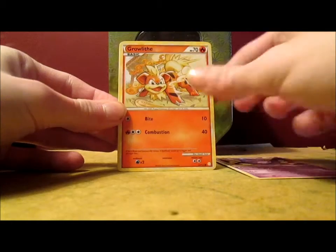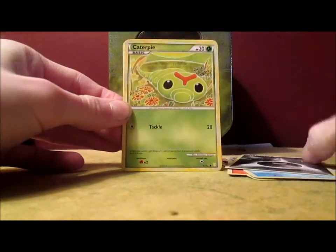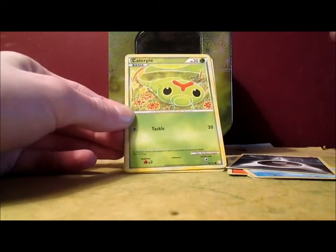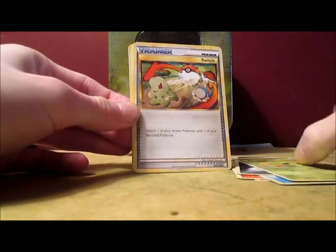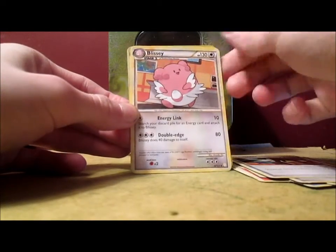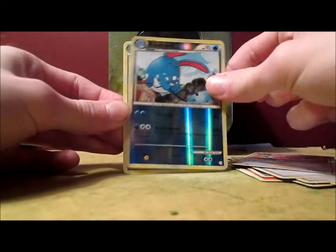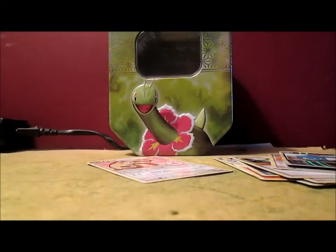Coughing. Growlithe, Wooper, Darkness Energy. I saw the grass type and I thought it was Chikorita, but it's Caterpie. There's a Chikorita — Switch, Full Heal, Blissey, Azumarill Reverse — that's a rare — and a Furret. Oh gosh, dang it.